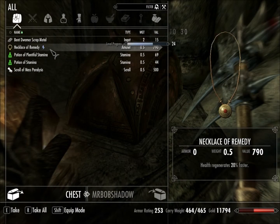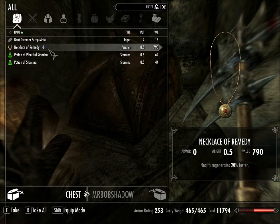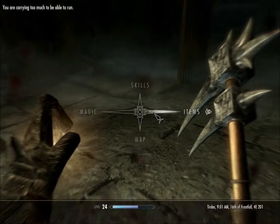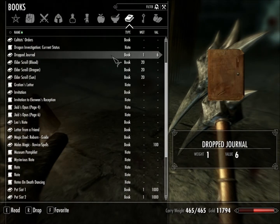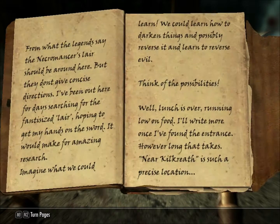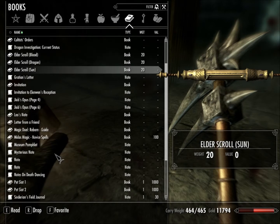Boom. Boom. Boom. Damn it — okay, come on. We don't gotta play this game every single time. Dropped a journal. Necromancer's Lair — don't need that anymore. There, that should help. What else do I have in here that I don't need?